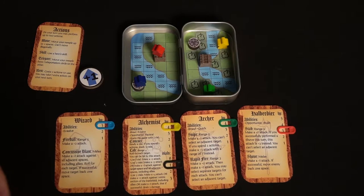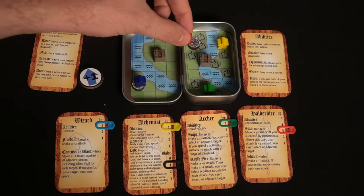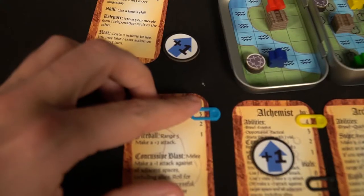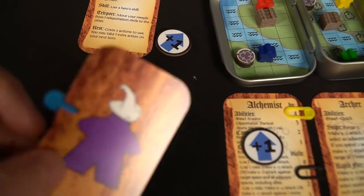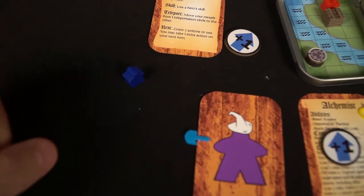And that's the game. Once you've played your two actions, the next player takes their two actions, and this continues until players have their HP reduced to zero. If you have zero HP you're out of the game — out of the mini meeple melee. Players continue taking turns until there's only one last standing meeple.